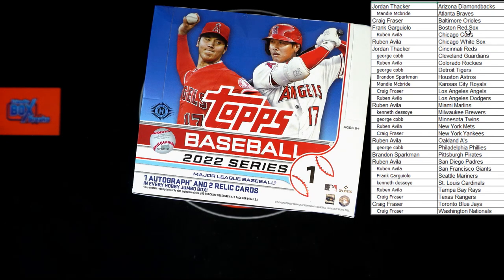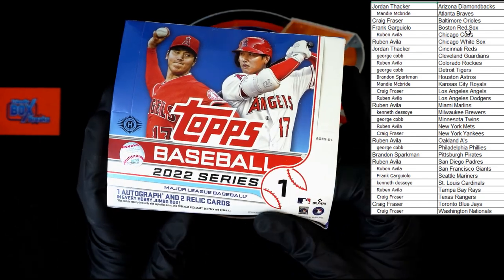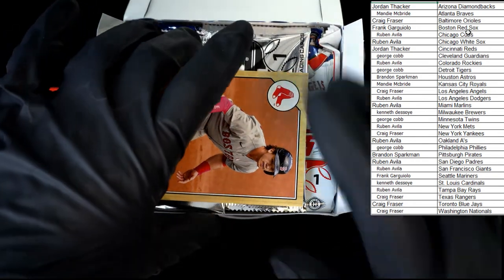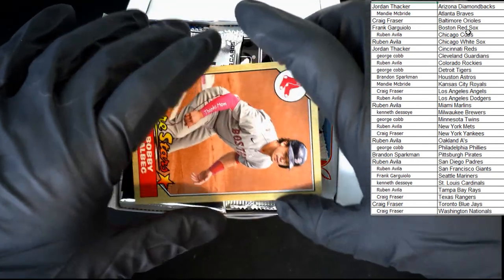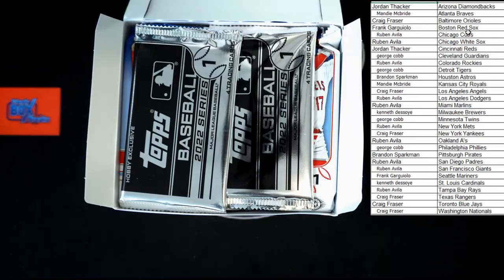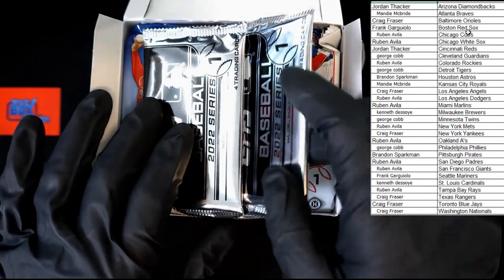All right, what are our hits gonna be? What are our chances of some good super short prints? Oh yeah. Starting off — Bobby Dahlbeck oversized '87 box topper, going to the Red Sox. Frank G, that's coming to you. And of course, silver packs we'll do at the end.